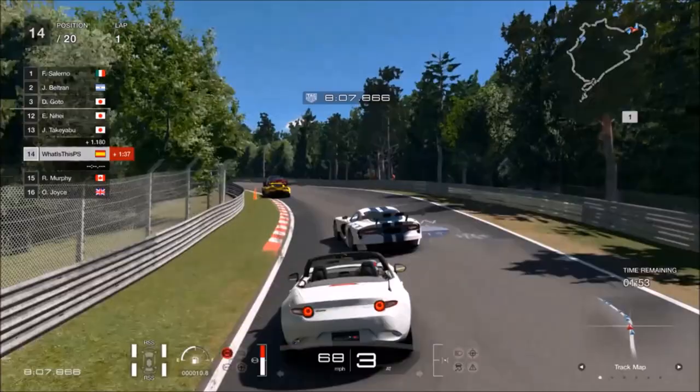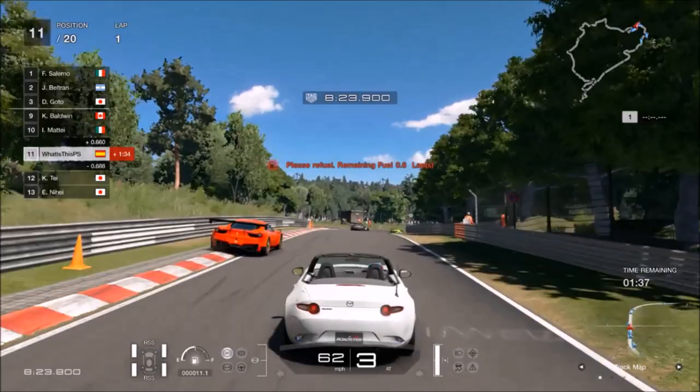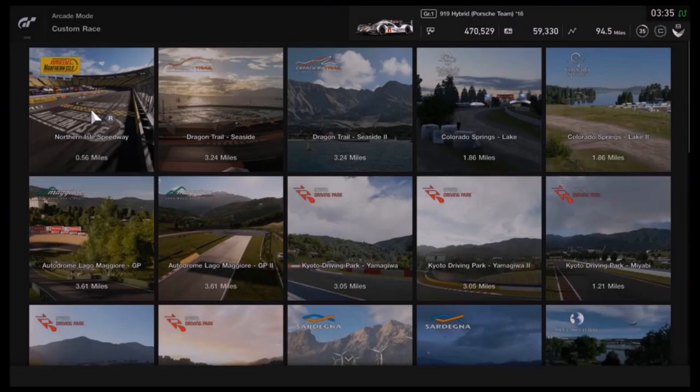Now the next strategy is a well-known exploit, which sooner or later will be corrected, but for now we all can enjoy passing all group 3 cars at the Nürburgring 24 hour circuit with a Mazda MX-5 or any other N100 type car. For doing that, at the end of the race we will get between 150,000 and 200,000 credits.